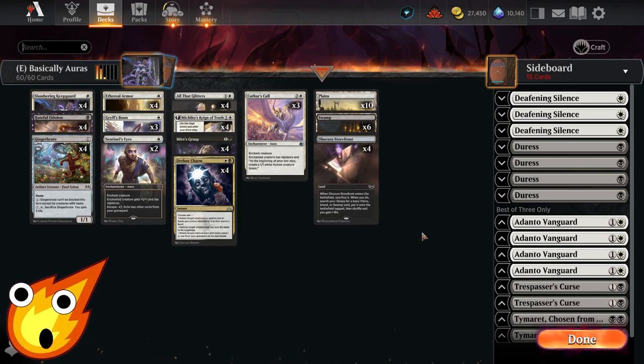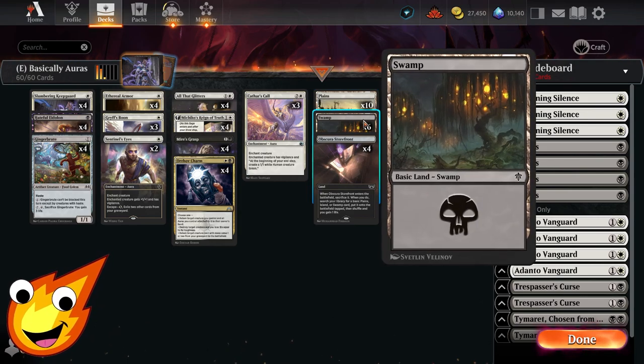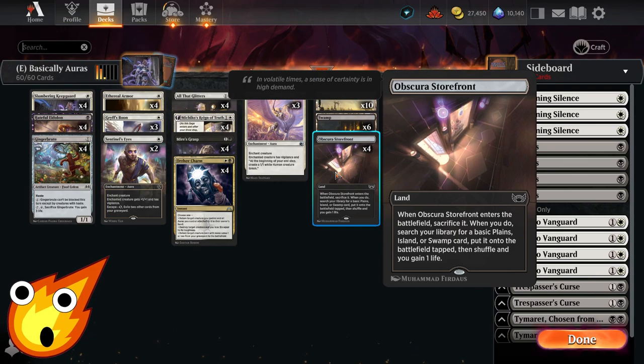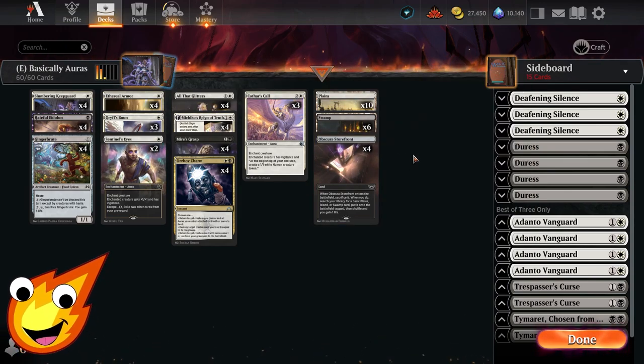As far as the mana base is concerned, remember we are a budget deck, so we keep it simple: 10 Plains and 6 Swamps. We can also add some Obscura Storefront, which helps us do a little filtering and also provides incremental life gain for small stabilization in the mid-game.